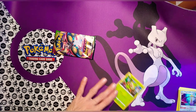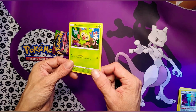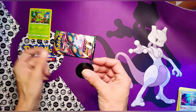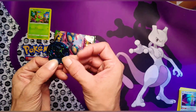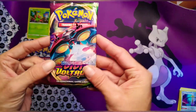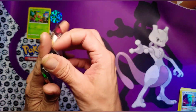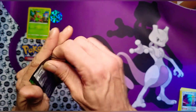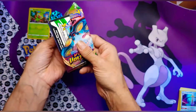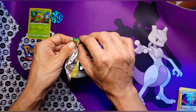Gray Beard also got me a little Snorlax binder — it's so super cute! So I'm gonna put this Crookie in there and I just might send that Manaphy coin to somebody. Vivid Voltage — boom!